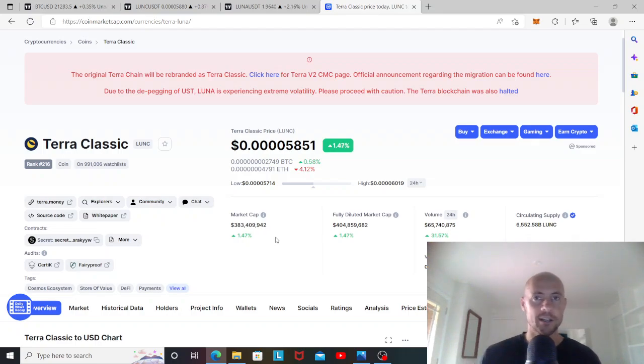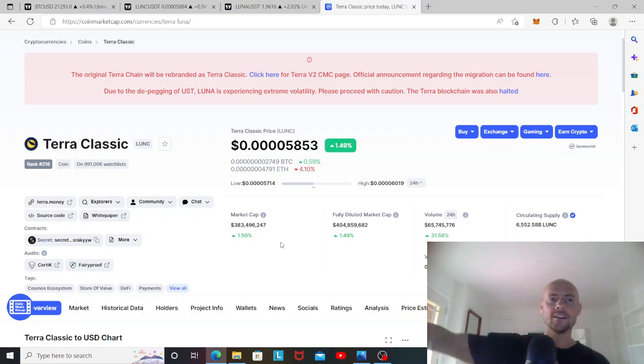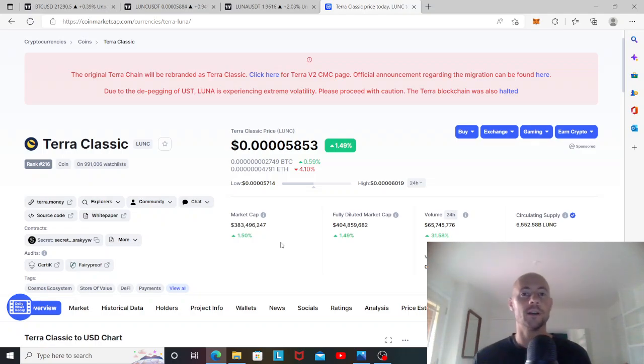Once burns start, there's going to be huge FOMO into Terra Classic and the market cap will go up. A 10 billion dollar market cap is big, but it's definitely possible — especially if this plays out over a couple of years when we're likely back in a bull market. In a bull market, 10 billion is not that hard; Dogecoin hit around 70 billion at its peak.